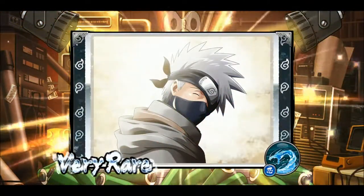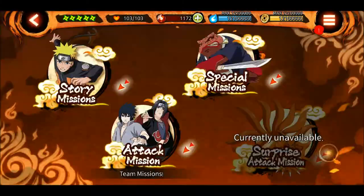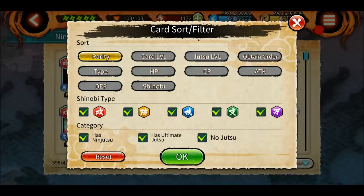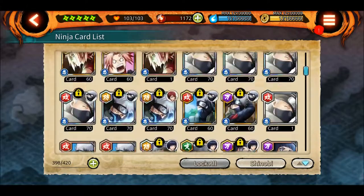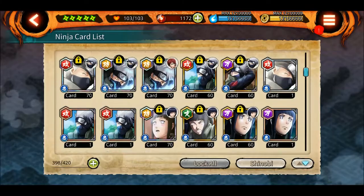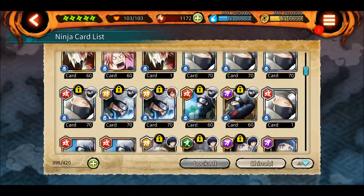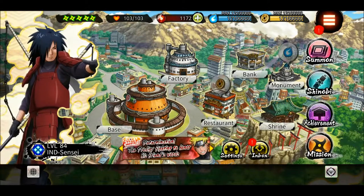I will show you one thing — see this card right here. I don't know what this card wants from me. It's Kakashi — Kakashi, Kakashi, Kakashi. One, two, three, four, five copies, and I already have this one maxed out. Five copies — why?